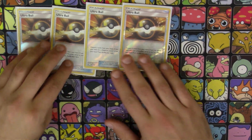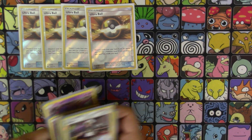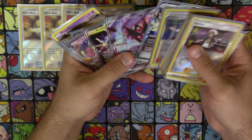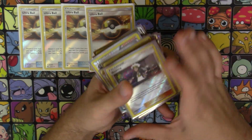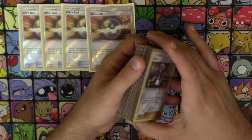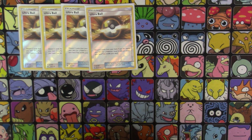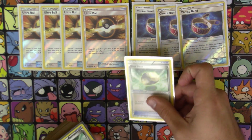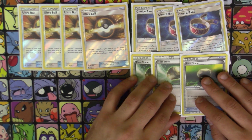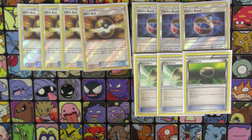For our item lineup: four copies of Ultra Ball — a very standard card. We're not running Mysterious Treasure because we don't have many targets — only our Poipoles, Lele, and Dawn Wings Necrozma. It's more worth it when all your cards are Psychic-type, and we have another way to search all of our Ultra Beasts without discarding anything. We also run three copies of Choice Band and three copies of Float Stone — probably two of the best tool cards in the game right now. Free retreat and 30 more damage is just too amazing to pass up.